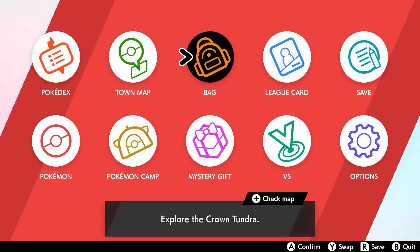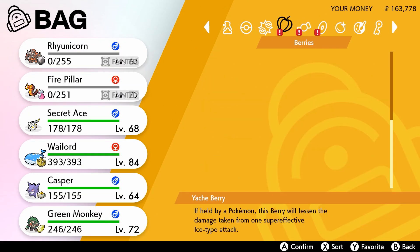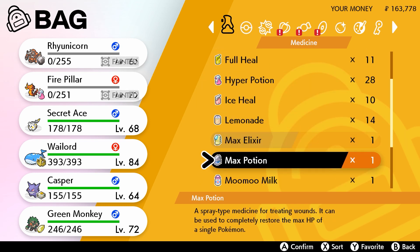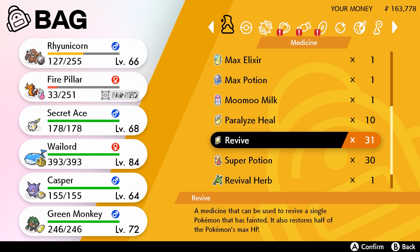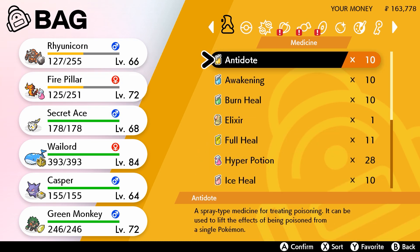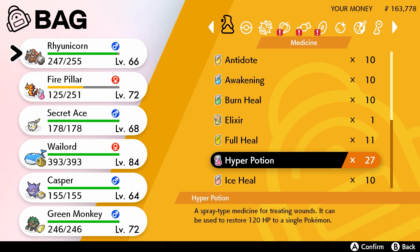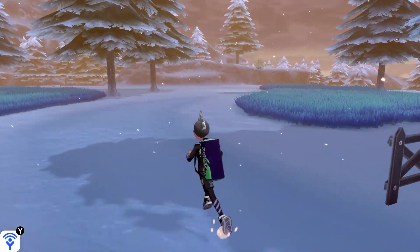I gotta update my lead card - I didn't know I had the dojo stuff. So what I'm going to go ahead and do here is apply the revive, that should be pretty nice. Awesome, let's go ahead and apply a couple Hyper Potions. I wasn't expecting Rapidash to get demolished by ice there, but no worries.